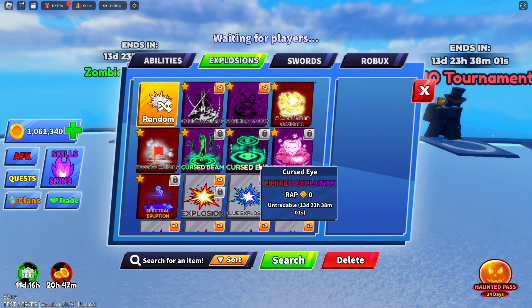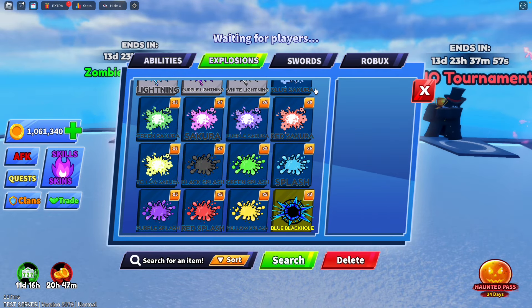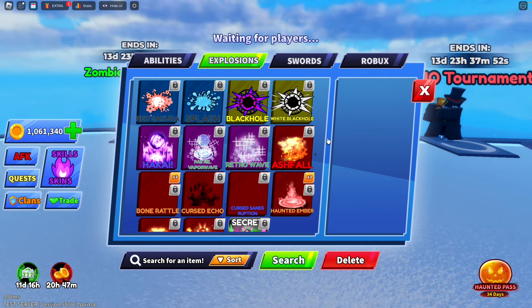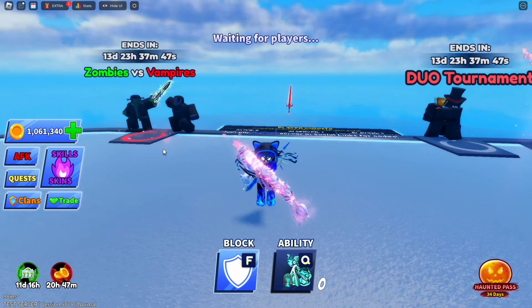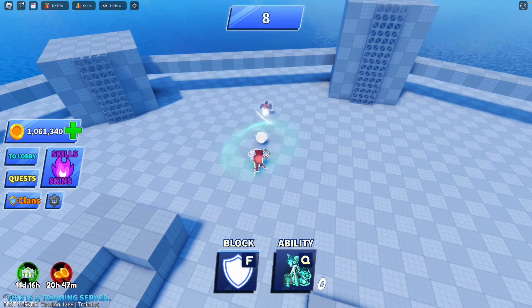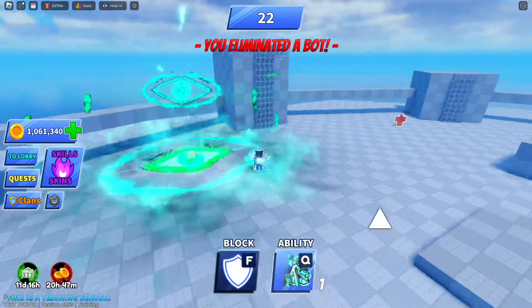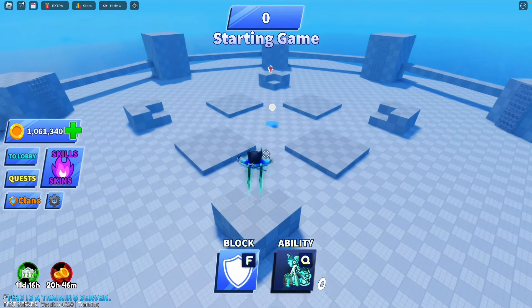Next, we have the new explosions — starting with the Cursed Eye, Cursed Beam, and Kitty Rocket. I couldn't find the Soul Render Scythe explosion at first, but I'll showcase it later in the video. Starting off with the Cursed Eye explosion using the Cursed Blade — the slash effect is very basic, like a small green force field with a darker accent on the side, making a cool dark slash effect with a green eye and extra effects around it.